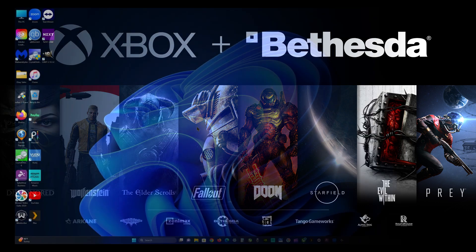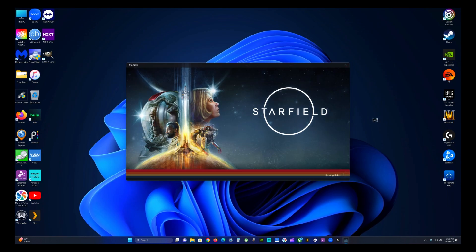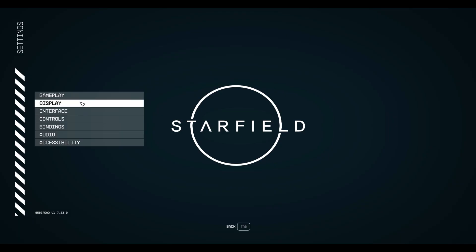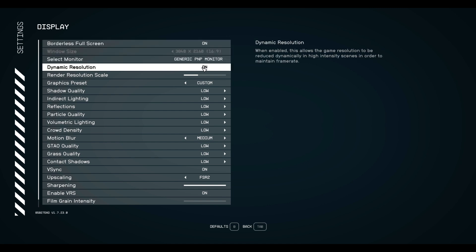Without further ado, let's jump in and take a quick look. I want to give you an idea not only of what you can expect from the gameplay, but also how you can expect the game to run depending on your hardware. I consider my gaming rig to be mid-range — not low-end at all, not the most high-end. I'm working with the Ryzen 7 5700X, which is an 8-core 16-thread CPU, paired with 32 gigs of RAM and an Nvidia RTX 3070.